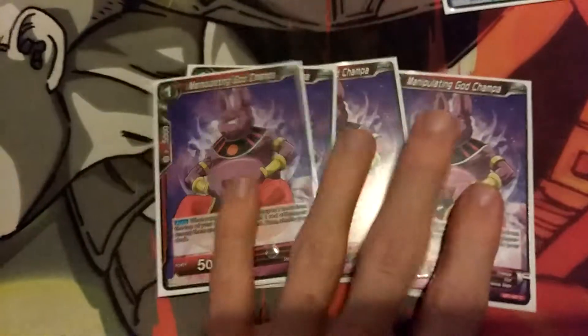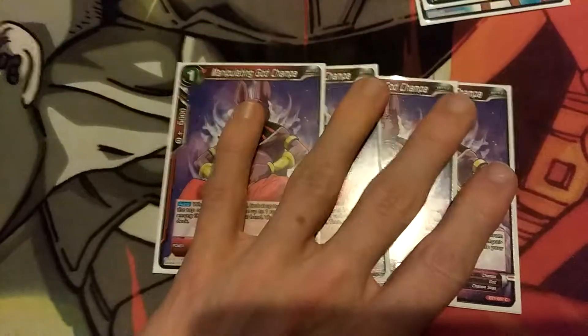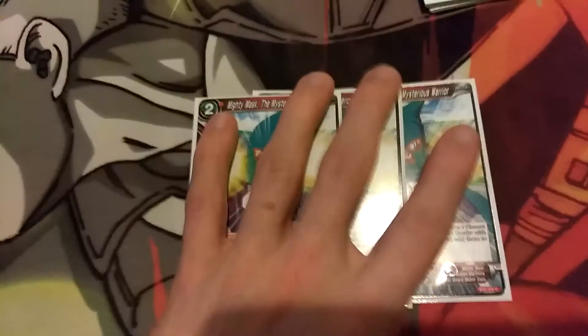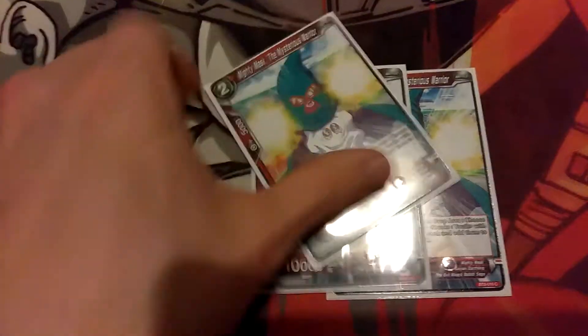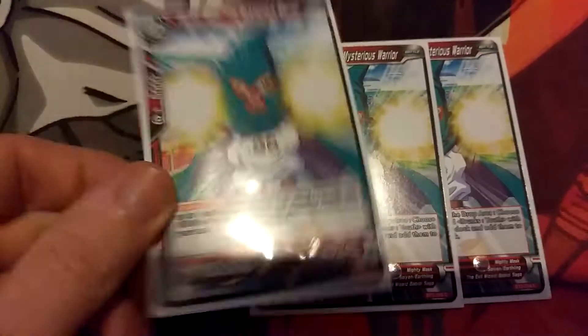Next, four one-cost Champa. I'm not playing a whole bunch of Champas — it's just this and one other one, but you'll see. Next, we've got three copies of Mighty Mask. I might cut this down to two at some point. Set three is coming up soon, so a whole bunch of deck changes are going to be coming for pretty much everything. But basically you just play it, get rid of it, and get a go-ten Trunks. Usually attack with it first, but you get the idea.